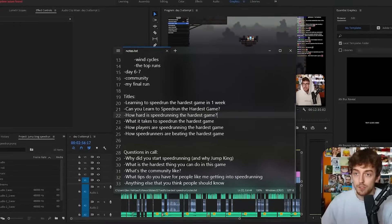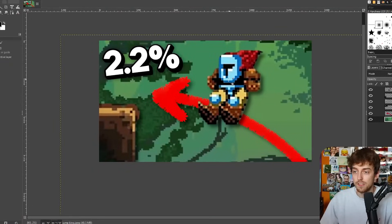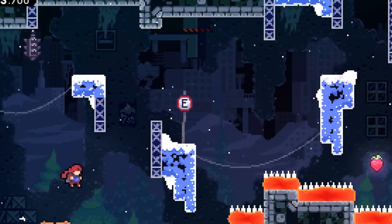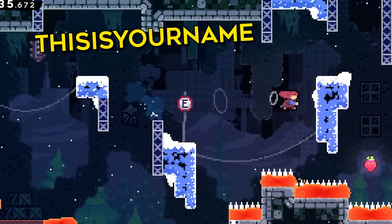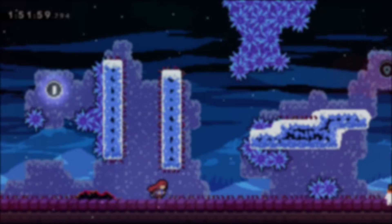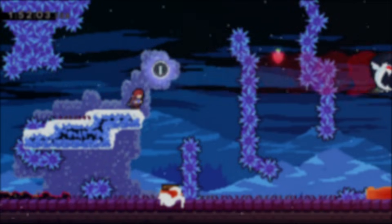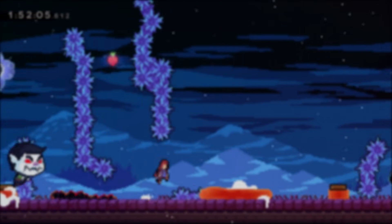Some of the perks include the director's cut where I provide more context, behind the scenes, extra lore and other info about the videos. Another perk could have your name pop up on screen right here — this could be you. And if you enjoyed this particular video I'm pretty sure you might like this older Celeste one as well, or maybe another fun challenge I did in Jump King. Thank you for watching.